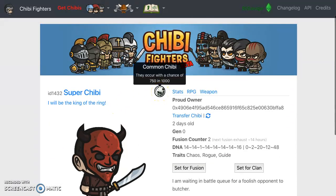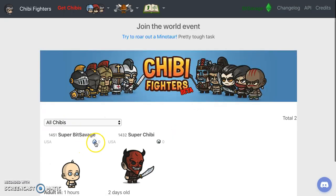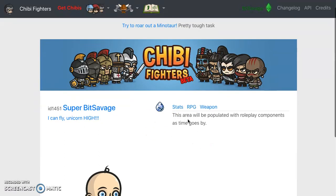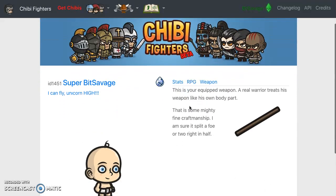Check it out - common Chibi, 750 out of a thousand. Back to my warriors. This one is a rare Chibi - number 117. Got a rare Chibi with stats right here, got the RPG elements, got the weapons. This is your equipped weapon.